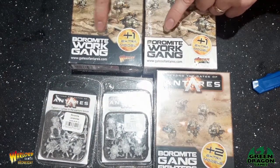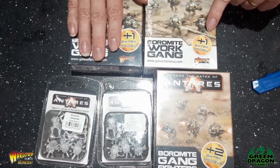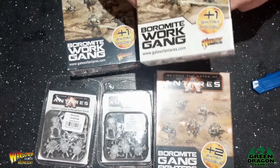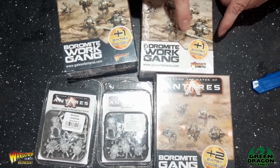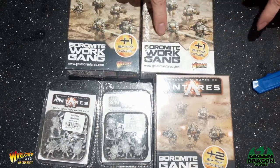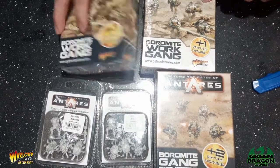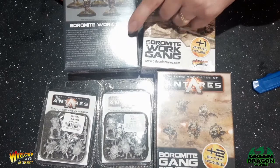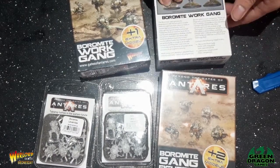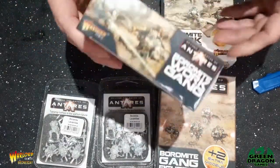You'll notice these are both work gangs in a different colour box. This is the original packaging from years ago, and then Warlord decided to repack everything for Antares in white boxes - that's why the different colours. And we've got gang fighters here too. I'm not sure if there's one in this one, but the older black boxes should have all the dice with them.